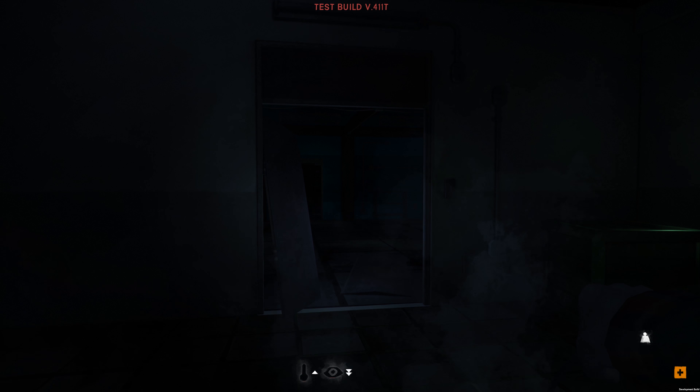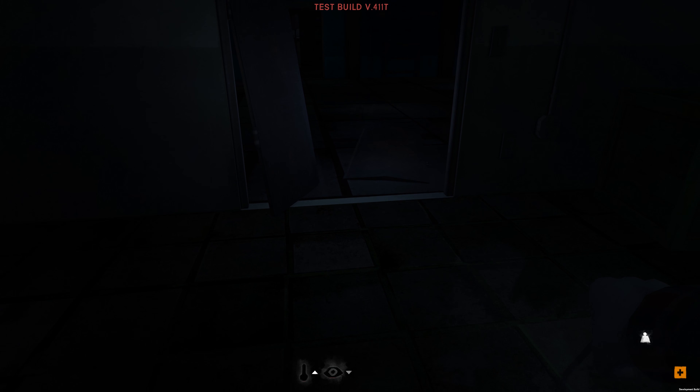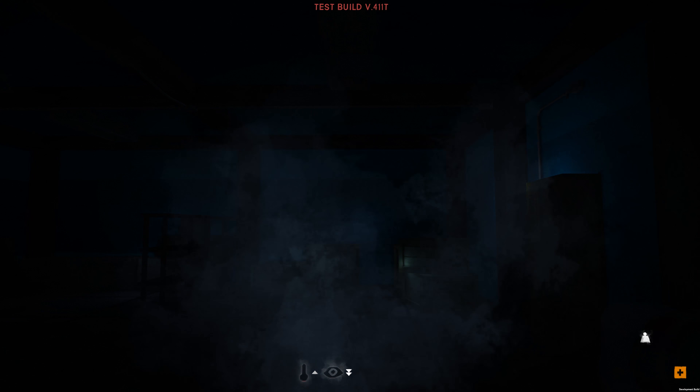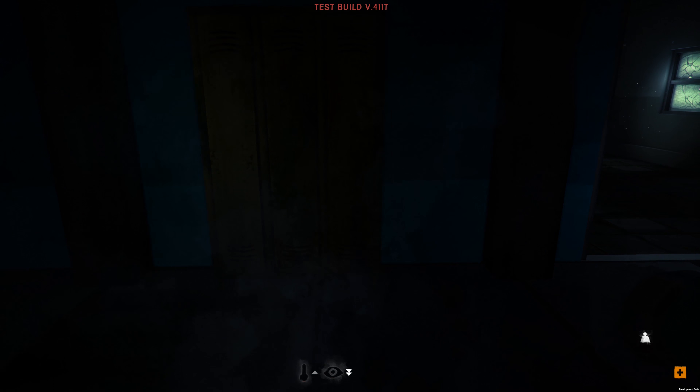We just entered the hydrocarter dam on the last video and we're about to go into the main room here and let you look at the way this interior looks now. It has a whole new blue color to it — kind of a blue with a dark blue stripe going through it.